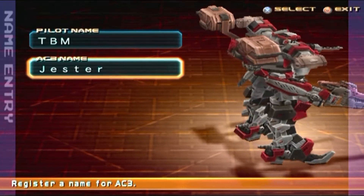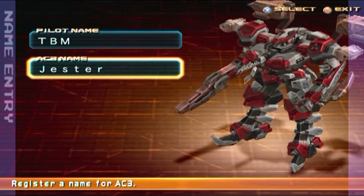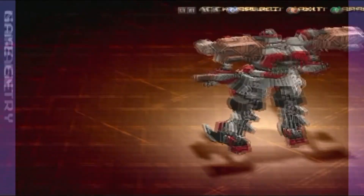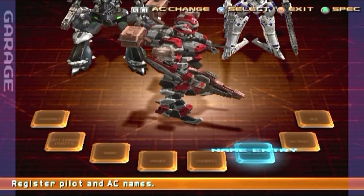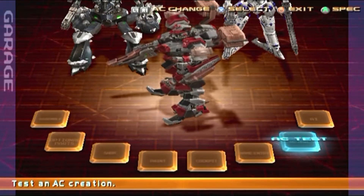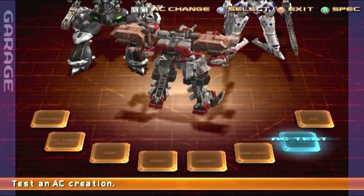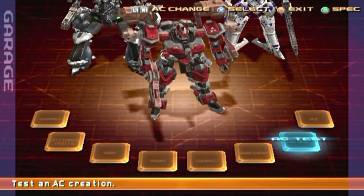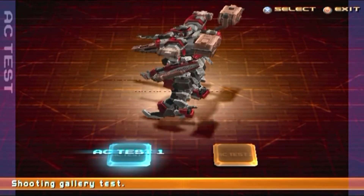Yeah, I was right — this is clearly Jester. We have a dual missile launcher on the back along with missile extensions, a machine gun with a lot of ammo on the right arm, and the left arm is just a blade. No EO on the core, just an over boost core, so this will be a very mobile AC. Also, you're not using OP Intensify. I noticed the missile launcher kind of blends well with the extension because the colors are the same — I never noticed that before.